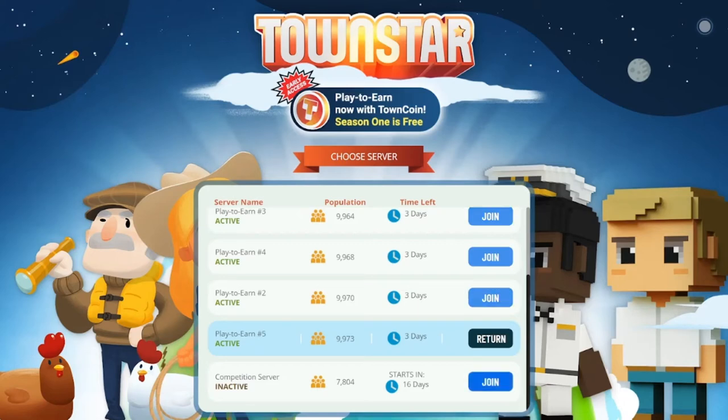The competition server hosts rewards for the top ranking players in the leaderboard. These rewards are USD equivalent rewards paid out as Gala cryptocurrency. The reward structure is always subject to change, but you can find the most recent reward structure in the Gala Games discord or on a resource I created called the Townstar Playbook. I'll leave links to both in the description.